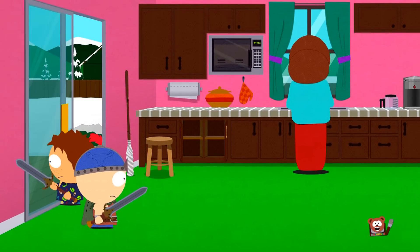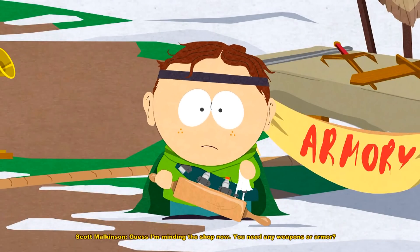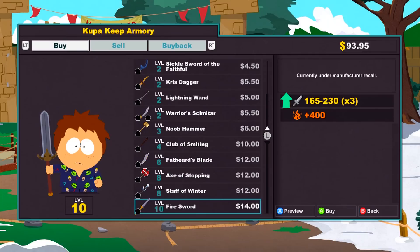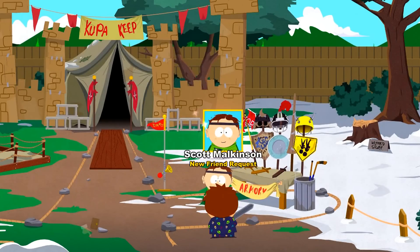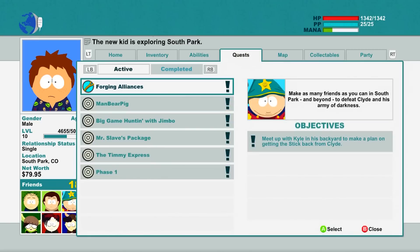Should we buy some stuff from the armor shop? We haven't checked that out in a while — why not check it out real quick? Do you need any weapons or armor? Here's what we're selling today. Level 10 fire sword. Badass. Scott Malkinson, new friend — I'll take it.